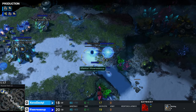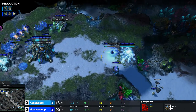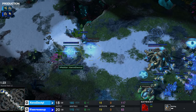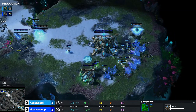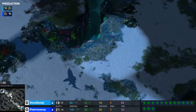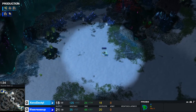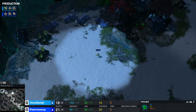It seems IfIWereSoup has opened with a double gas, double gate. Xenodactyl also apparently following up the same suit — double gas coming down as well — just sticking to that mirror matchup. This does seem pretty standard for PvP: open up double gates, go into a Cybernetics Core, get your double gas, and then expand.